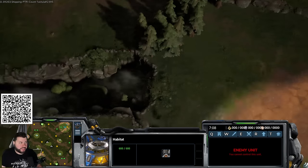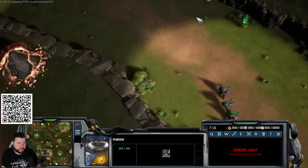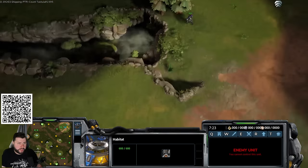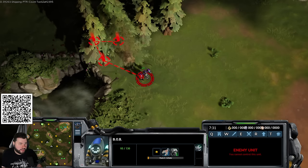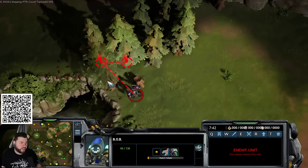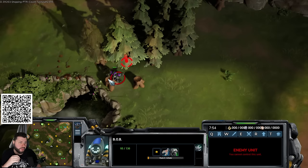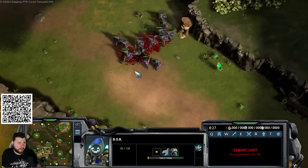A lot of people don't know that bobs can remove trees — not for resources, just to open up a new attack path. You can demonstrate this by having bobs slowly cut through the tree line to carve in a new route. Two bobs kill a tree faster than one, though you have to balance it against the cost of not mining.